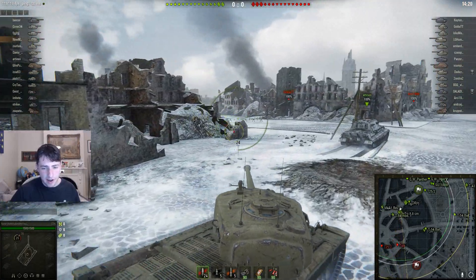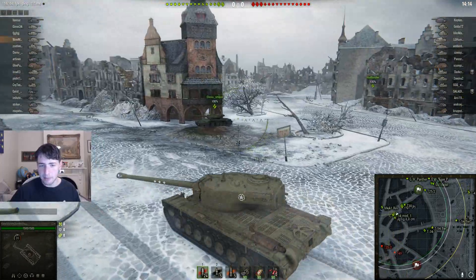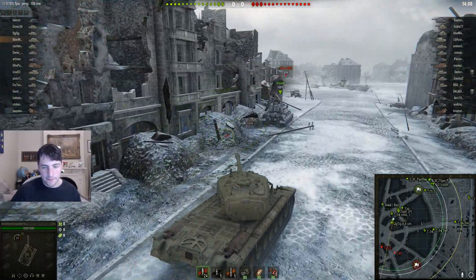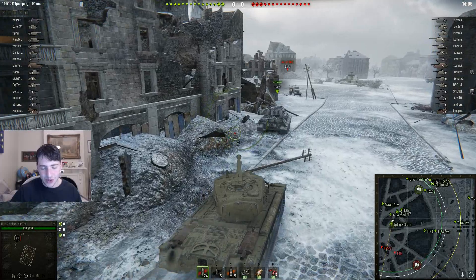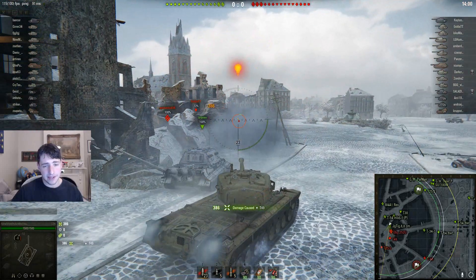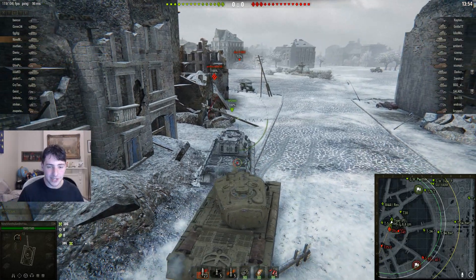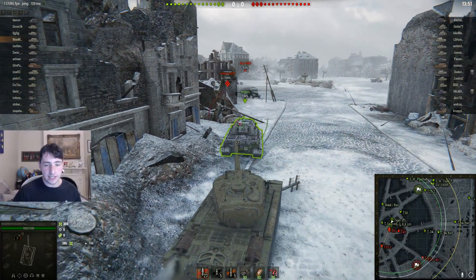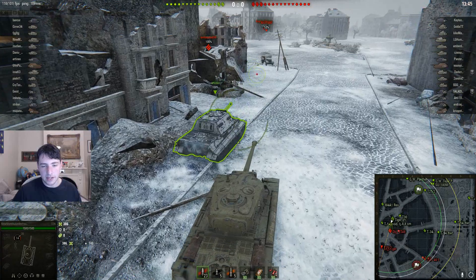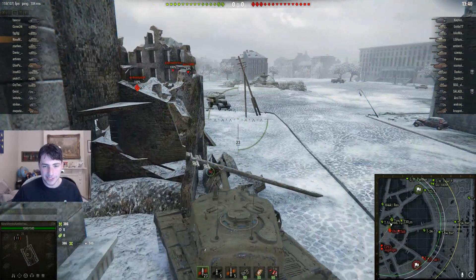You can see how slow the tank is — it's really not mobile at all. That Jagdtiger is probably going to have a better time moving up. That was a very lucky shot because the dispersion value isn't great, but the shown dispersion value isn't all that terrible so he was able to snap a shot off. He's trying to utilize as much of the terrain as possible to go hull-down.